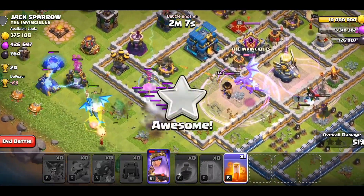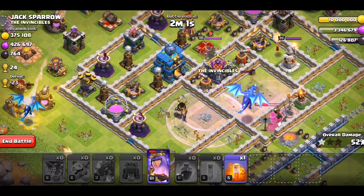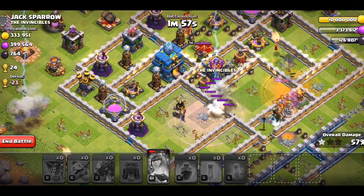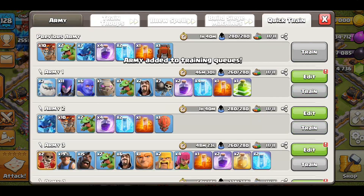I'm kind of half asleep right now. But we will at least get some of the resources — mainly the Dark Elixir. I don't think we can get to the Town Hall; it's a little too far away. So we'll just throw the Poison Spell down and end the battle. We're not really here to three-star. We're just trying to get Dark Elixir.